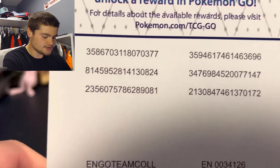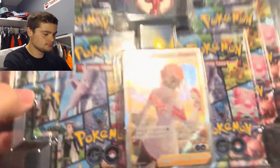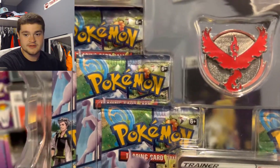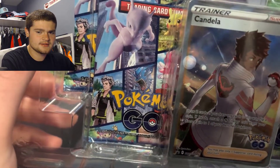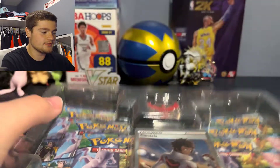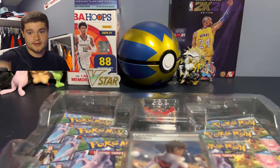Here are the codes for you guys that I got from the box. This is the second box I've opened from this series — there's Mystic, Valor, and I believe Instinct, which is the yellow one. I couldn't find that one anywhere, but whenever I do see it I'm gonna pick it up.